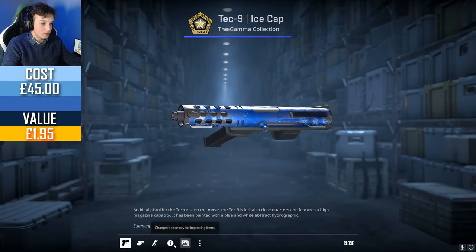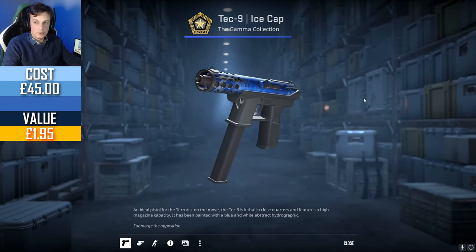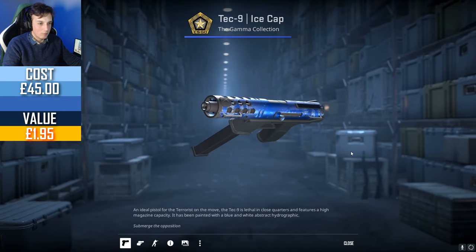A Tec-9 Ice Cap — a really nice skin, I think one of the better Tec-9s. The community seems to be valuing it at £1.50 for a StatTrak factory new.